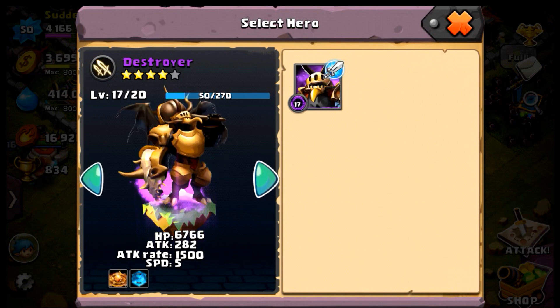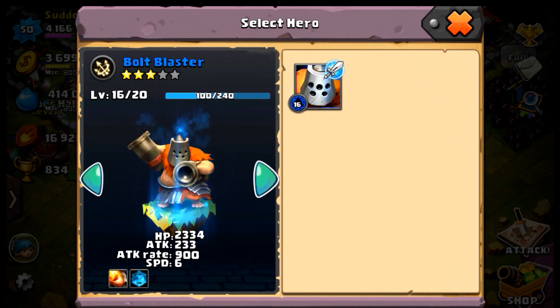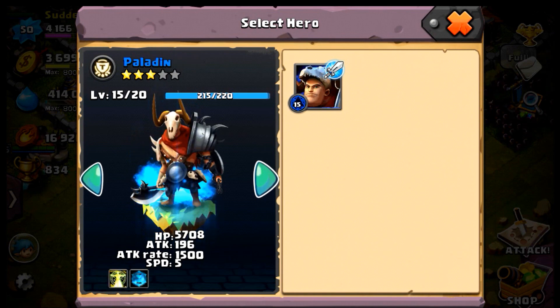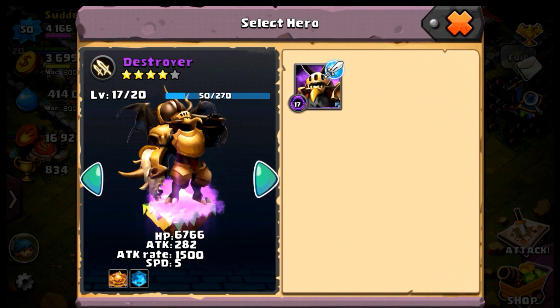The Destroyer has an area-of-effect attack — it's like a circle around him dealing AoE damage. Boltmaster shoots cannons and fires a stronger cannon blast to a single target. So to summarize: the Paladin is melee with a shield, Sunu is a spell caster, Destroyer is melee, Boltmaster is ranged single-target, and Aurora does chain lightning.